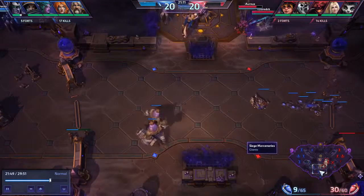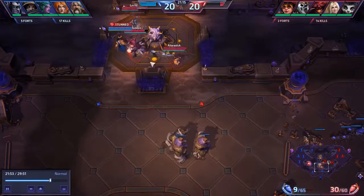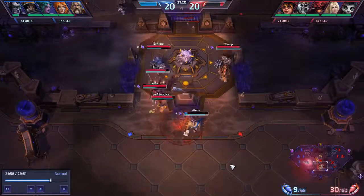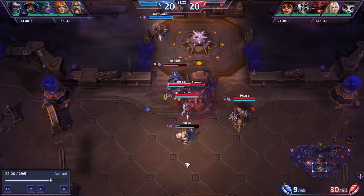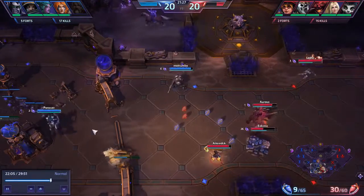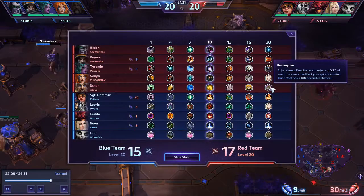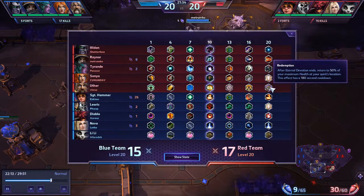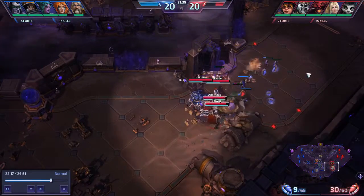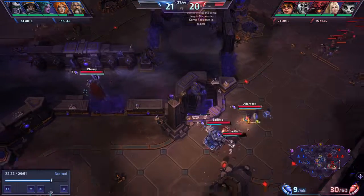We blow up their Uther. Uther did go the level 20 talent to revive, so it's not a full death — but that was for free. That ability has a 180 second cooldown, so for the next two and a half to three minutes, he's not going to have it. Those bottom Siege Giants don't even get to the ruins of the first gate before we take care of them, and we're right back to the center of the team fight — so they really didn't get much out of those.